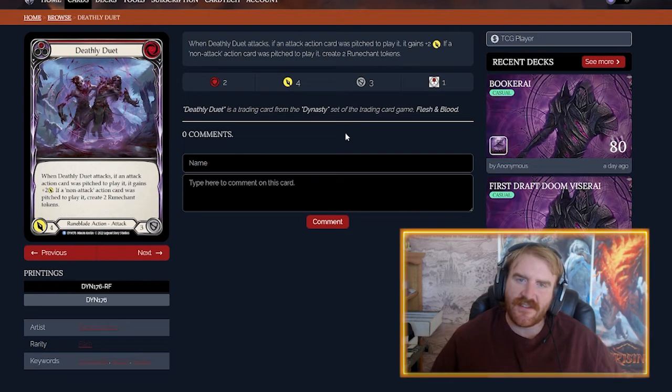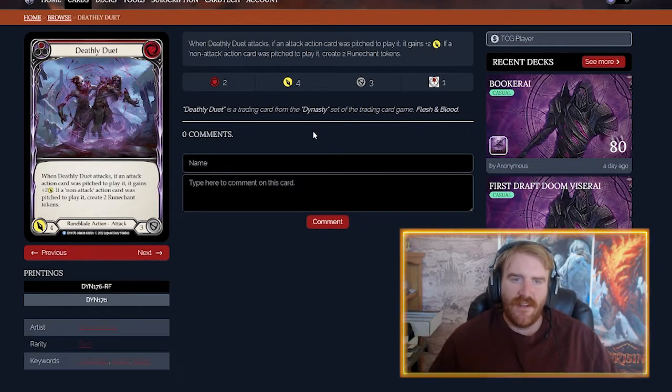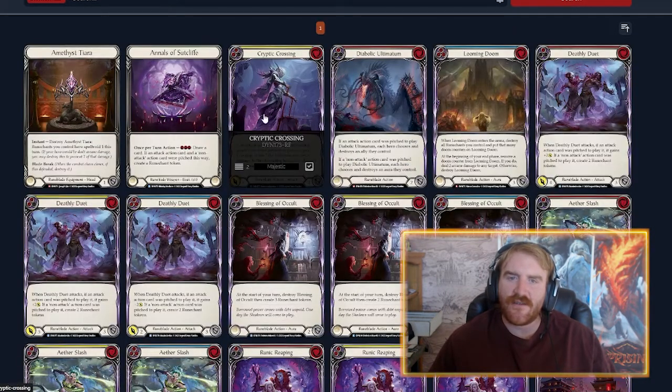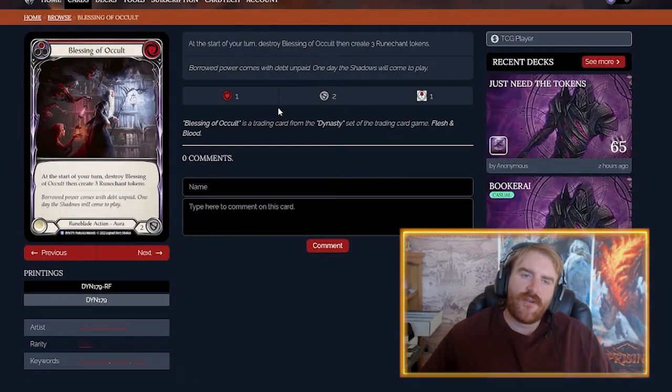Definitely Duet — I'm not big on this card. It's a two-cost attack: if you pitch an attack action card it gets plus two; if you pitch a non-attack you create two brood chants. So it's either a two-for-four with plus two or a two-for-six. There is technically a way to get both effects but you'd be pitching two reds, which kind of sucks. I think it's okay — costing two fits with the tall brood chant build.